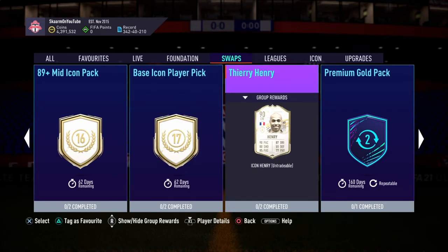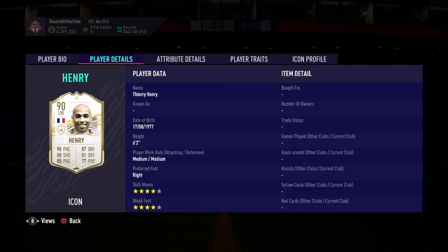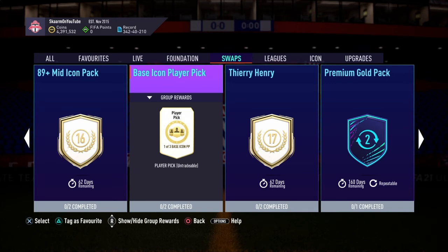The 17-token options aren't the greatest tier either. Yonri looks like a cool card but he just isn't good — the balance is awful, the work rates are really bad, and he's not fun to use especially on the wing; he's a little more viable at striker, but for 17 tokens I definitely don't recommend him. At that point, do the 89 mid icon pack and hope for the best. The base icon player pick gives you one of three options that pop up, but the chance of getting something good from a player pick isn't that great, and for 17 tokens for a base icon I definitely don't recommend it.